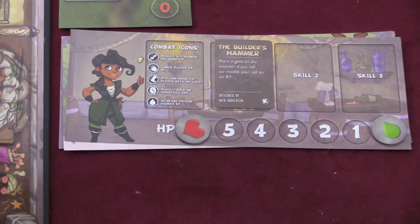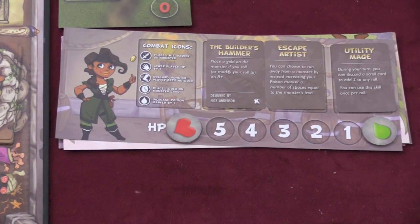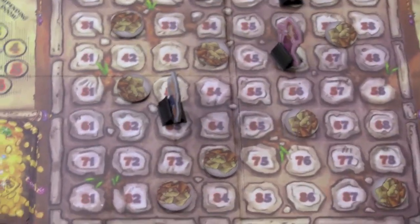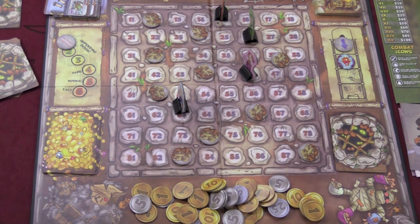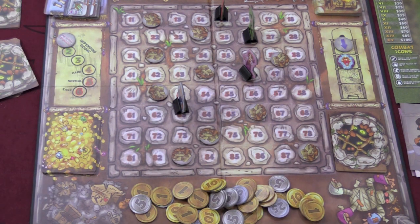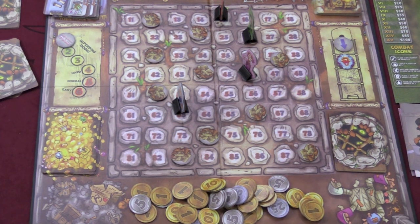Each player starts with three random skills to use over the course of the game. They give you special abilities — for example, you can place gold on a monster, and if you kill it you get more gold. At the beginning of each turn except the first, you move the impending doom marker. When it hits five, anybody who hasn't found the exit loses half their gold because the tunnel has collapsed.